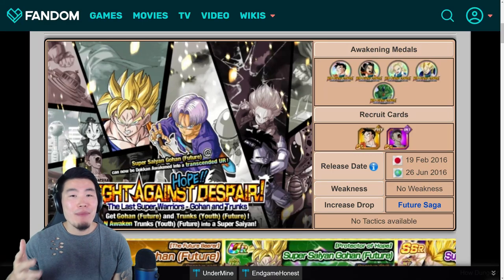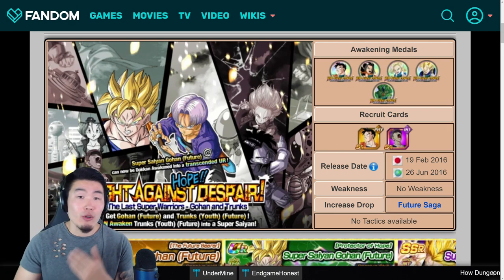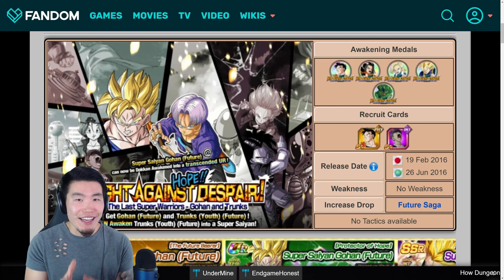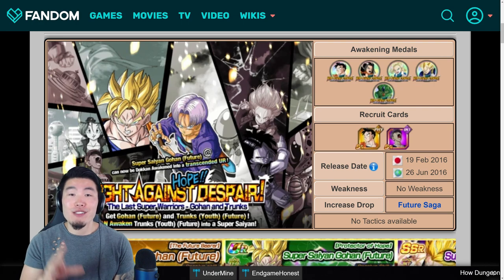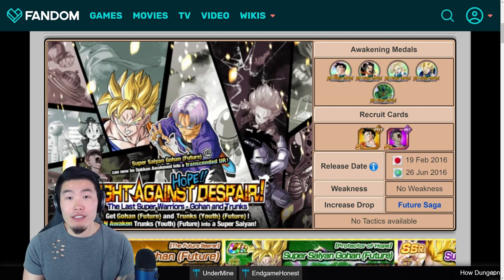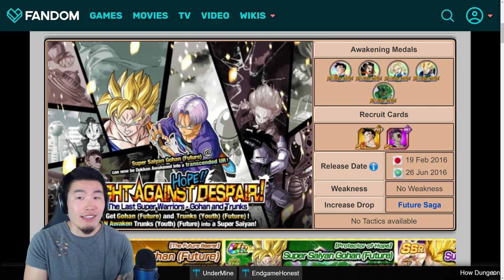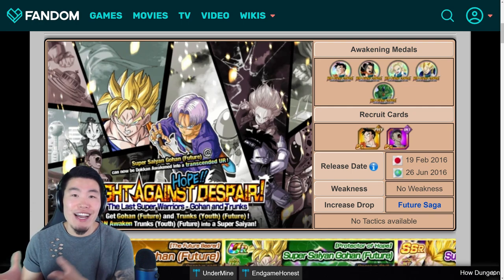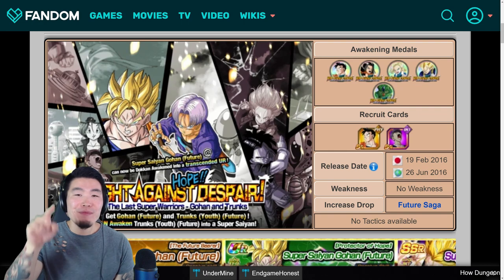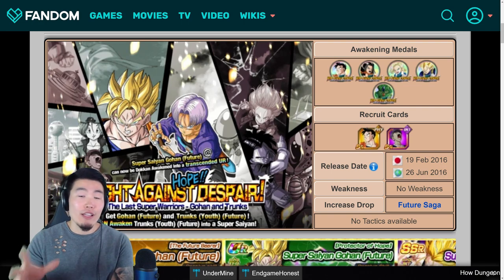Hey, what's up guys? I'm Tiger with Tiger Up Comedy, back with another Dokkan Battle video. About a week ago, I made a video slash guide talking about some general strategies and team building for the new category Super Battle Road stages. A big part of that video was highlighting just how important support items are to your success in this event, especially bringing the right support items — it makes a big difference. But recently I realized that while I told you guys which items are good and which items can help you, I didn't really talk about where you can get your hands on each of these items. So in this video, I'm going to be showing you guys exactly where you can get what are, in my opinion, the best support items to help you in your Super Battle Road runs.